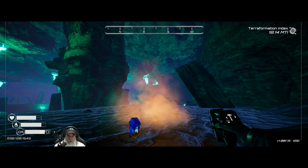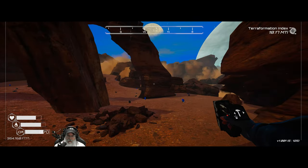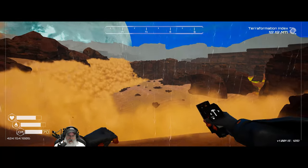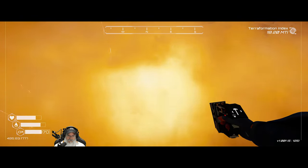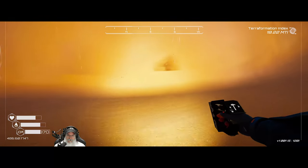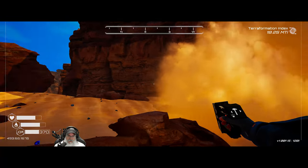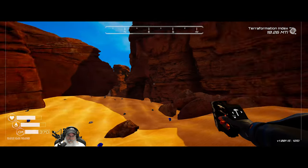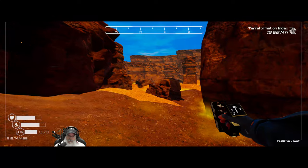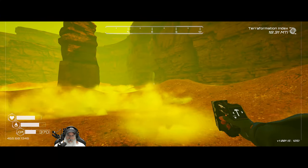That way goes back out to the crater, and this way goes out to what I'm calling the arches biome. Let's drop over the edge of the sand falls here — there's a whole mess of super alloy behind these falls you can just go along and pick up. Over here is the sulfur biome, and this is the other side of the cave we were just in.